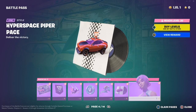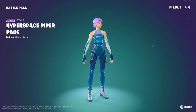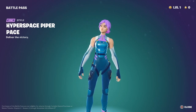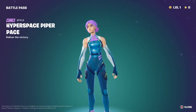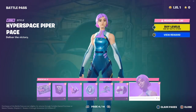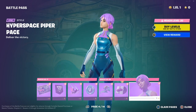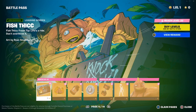The Hyperspace Piper Pace style delivers the victory. I really do like this style because of all the blue on her — the purple and blue mixture is great. I like the jacket too. Moving along, the next skin is Fish Thick — yes, that is his name. Fresh tip, he's definitely thick.